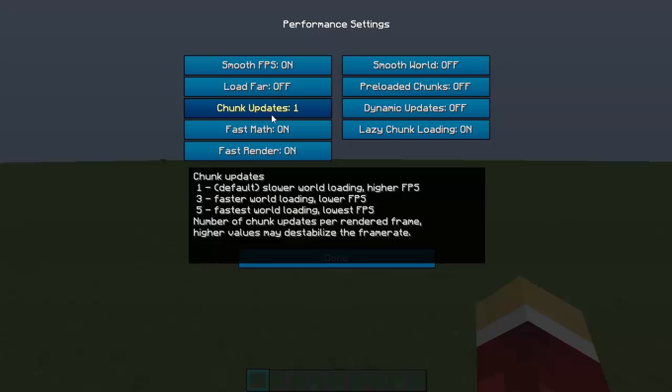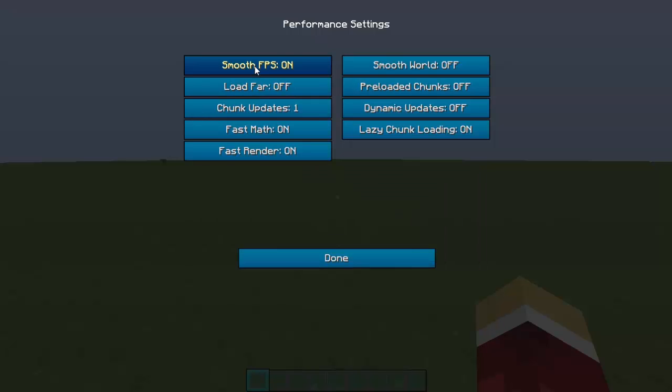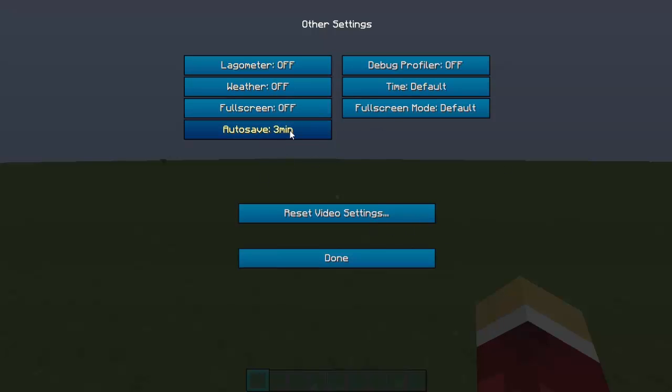Fast Render — keep that on. Fast Math — on. Chunk Updates: number of chunks updated per rendered frame, I keep it on one. Load Far — do not enable that, it's one of the main causes of lag. Smooth FPS — you want that on.